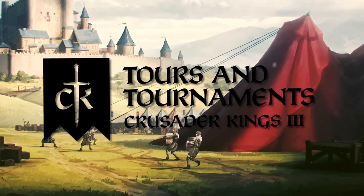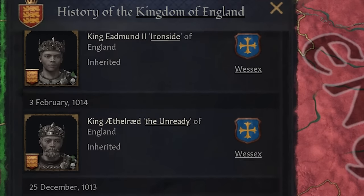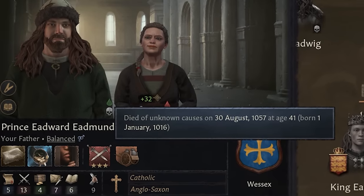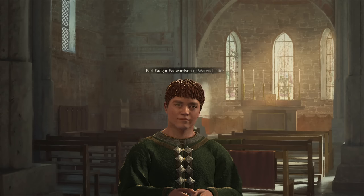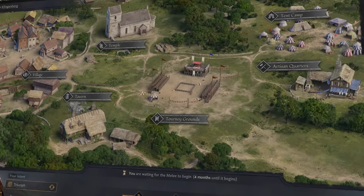Here is Crusader Kings 3 Tours and Tournaments. In life as a medieval knight, we're going to play as Earl Edgar, son of Edward the Exile. He descends from a line of kings who were expunged from England by Canute the Great many years ago. In 1057, his father arrived in England and died soon after. Edgar is the sole remaining heir of his family. Through tournaments around Europe, Edgar plans on becoming a famous knight, one worthy of rebuilding his family's line.